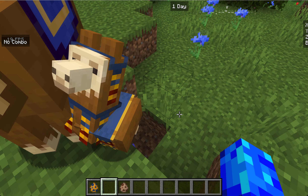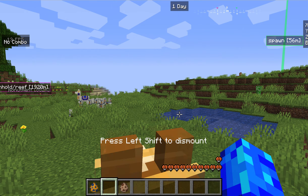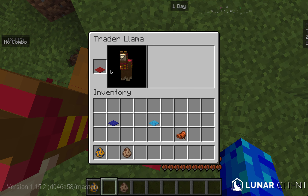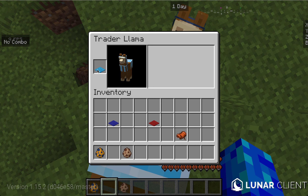Now this is what my llama looks like, and I can go back on it like this and I can change the color. Personally I think blue looks the best, but you can do red wool - and it has to be a carpet - so you can do this wool.